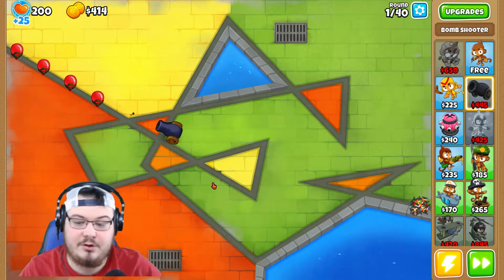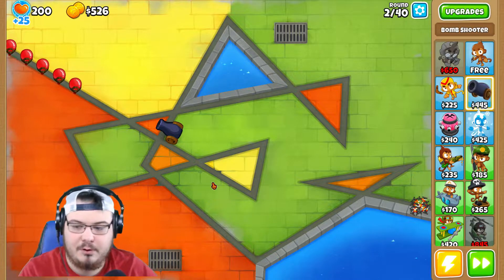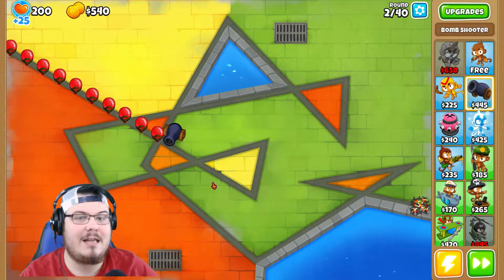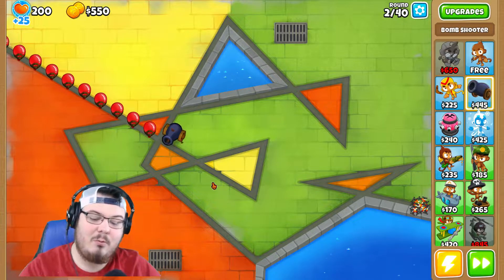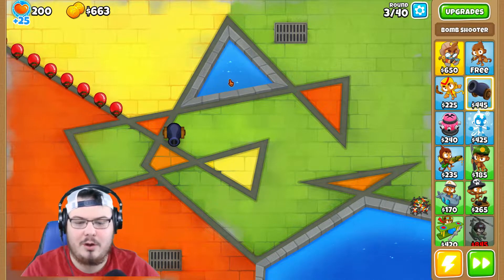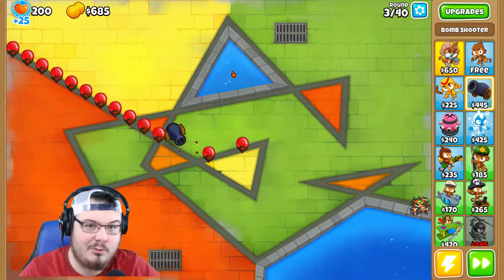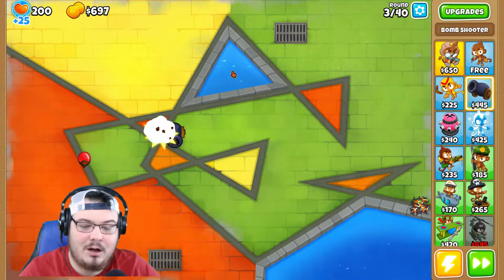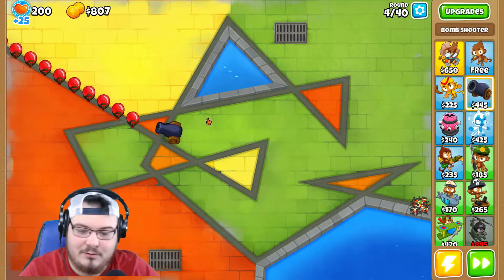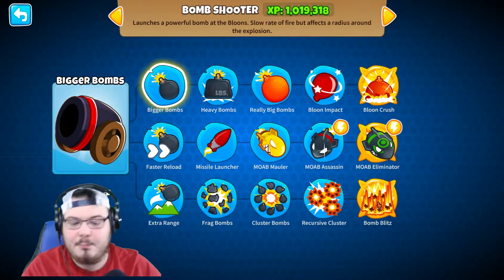See those red balloons? If your subscription button is red, please hit it and turn it gray — gray is the color you want. Also, if you look at this water, it's blue. Did you know if you hit the like button it will turn blue? I promise I won't sell out anymore... yeah, that's a lie, I'm definitely going to sell out more.